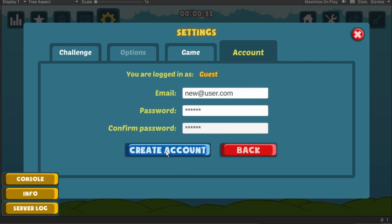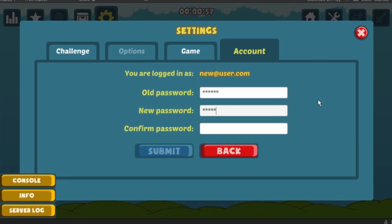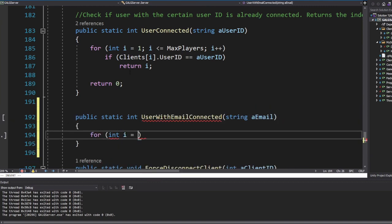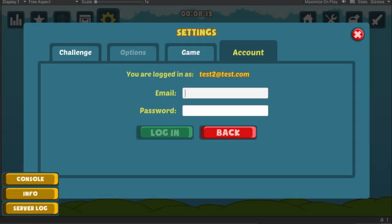Currently, players can create an account, change their name, change their password, and log into the account from any device. I also spent some time adding various server calls and checks to ensure that only one player with the same name could be connected to the server, which is necessary to avoid conflicts when multiple clients are trying to access the same database record.